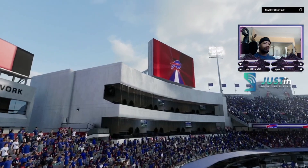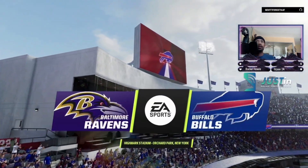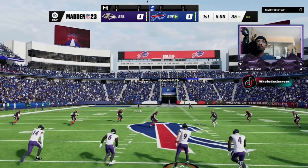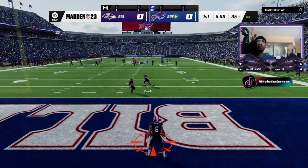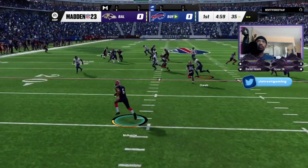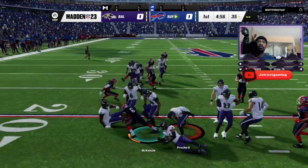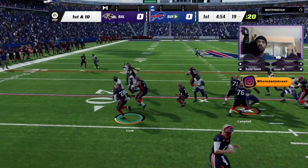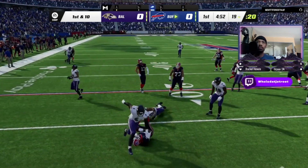It's the NFL on EA Sports and we are at Highmark Stadium. We are underway in Buffalo. From his end zone, Isaiah McKenzie returns. They start the drive with Cook.